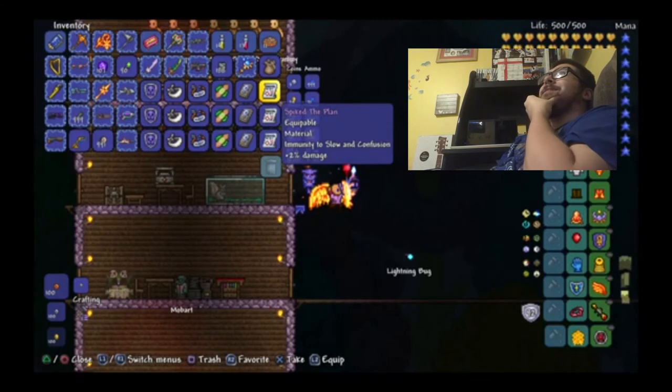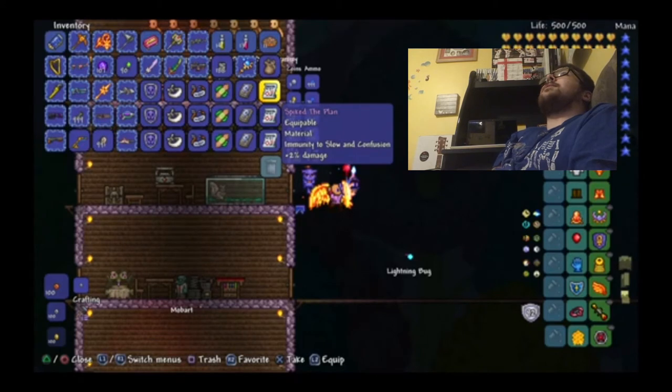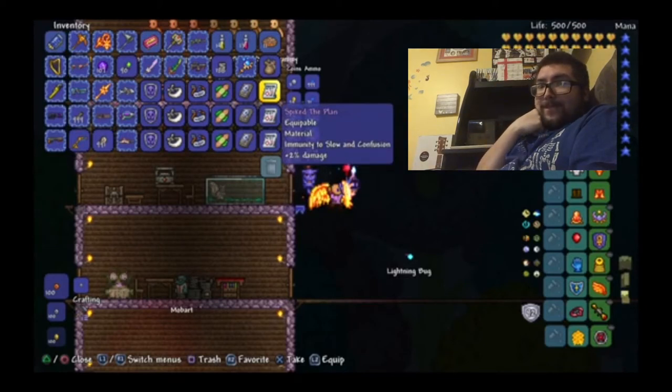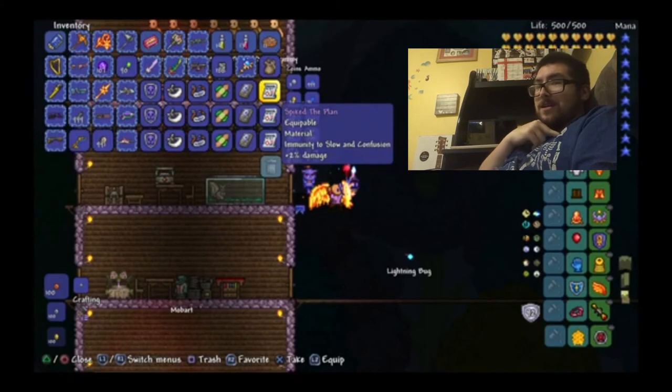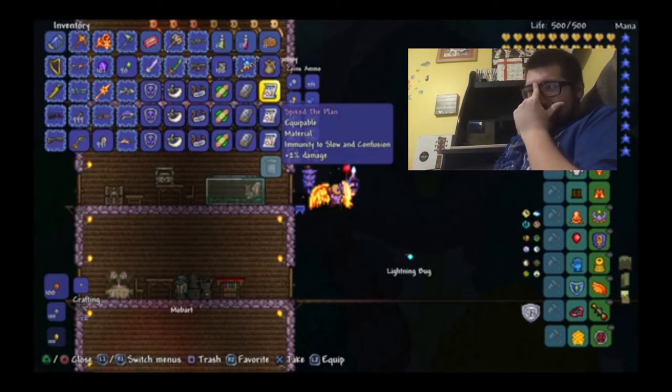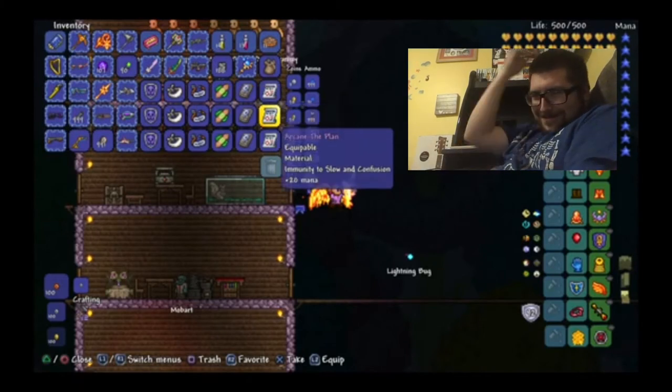The final item for the Ankh Charm is the Fast Clock. It gives you immunity to Slow. The three main enemies that drop it are the Pixie, a regular Mummy, and a Wraith. They also try to inflict Slow on contact, so having the Fast Clock means you won't be slowed by them anymore.